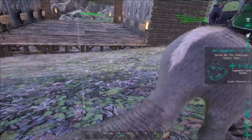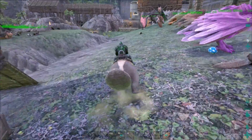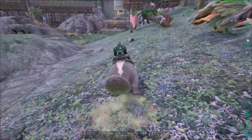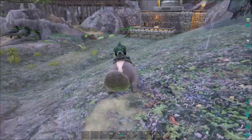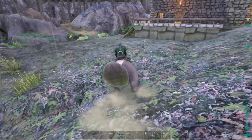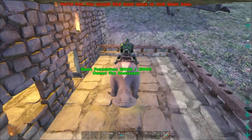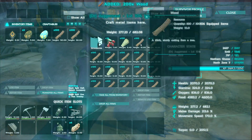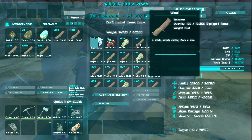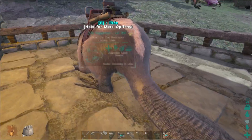I just realized there's no way for me to get this beaver up there — there's no external dino area up there. So for right now I'm just going to carry it. Looks like I can carry 600. I might need to look at that again in the future.